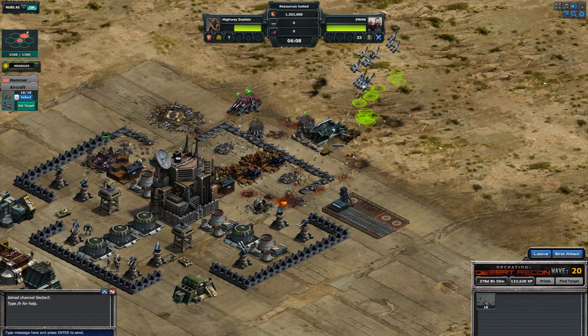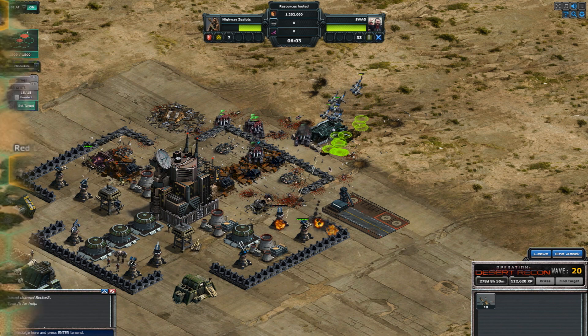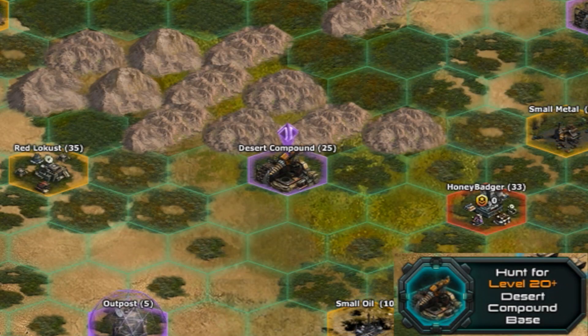Outposts can be attacked at any time, but keep in mind you will only earn XP for destroying one when the target indicator prompts you to do so. Later in the campaign you can attack the heart of the Highway Zealot Operation, the Desert Compound.